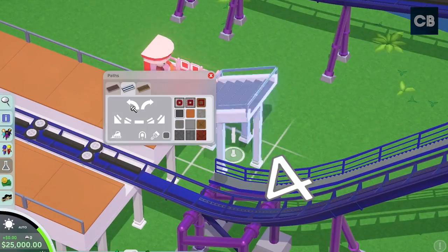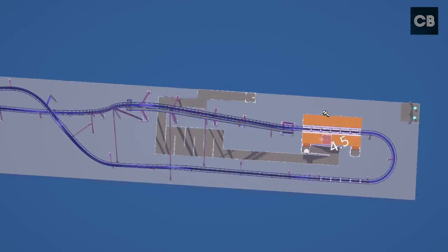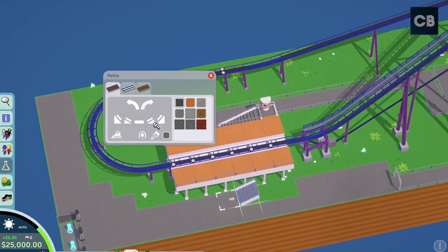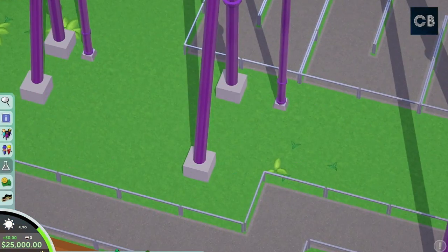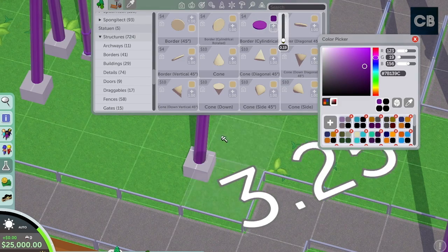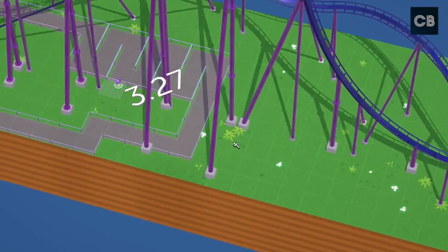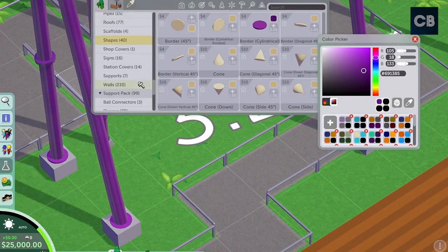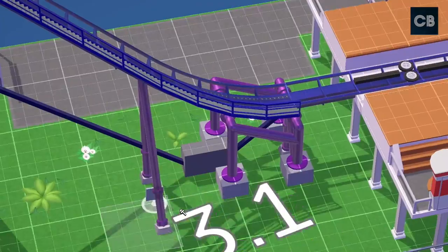On the Giga coasters the spine is much thicker on the lift hill as it also acts as a support. I wanted to do a chain return there. Now I'm laying down some paths — the queue line path will actually go completely in the other direction to what I've done now. I like to put things down on the map first and take it from there, working out the custom supports and how to do the bottoms of them.